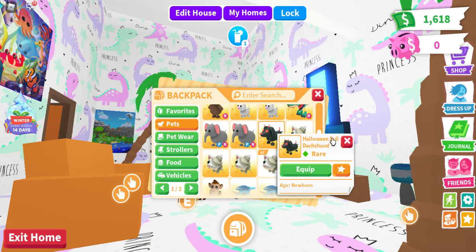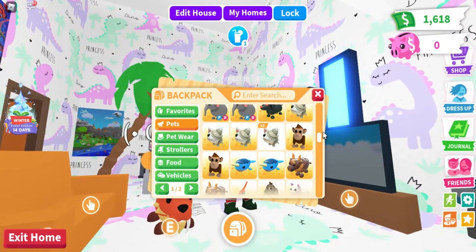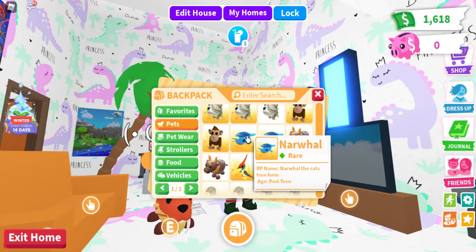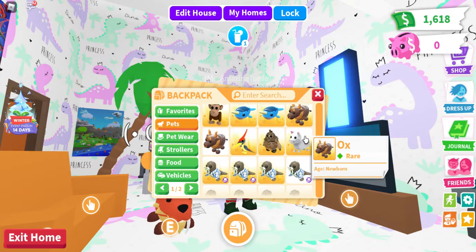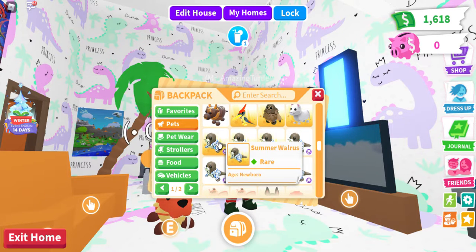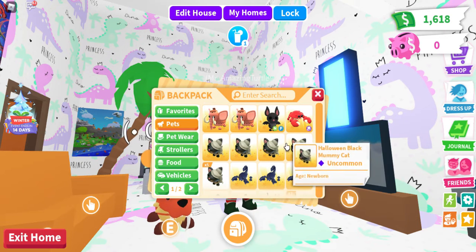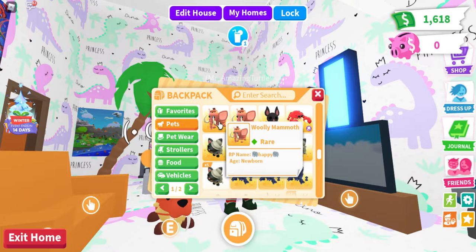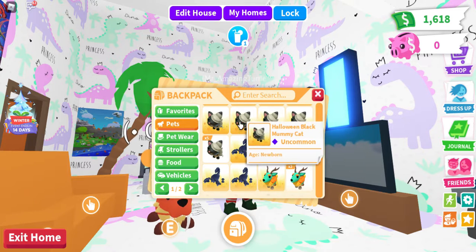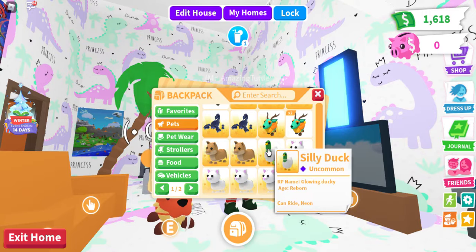We have the Halloween evil dachshund, the Halloween white mummy cat — which is actually my cat from even TV. We have monkey hats, nor all the cats, ox, pterodactyl, sasquatch, snow puma, and then a bunch of summer walruses. Don't ask how much Robux it took to get that golden walrus. We have two woolly mammoths — one named Happy. We have my first neon ever, a bat named Timmy, and a crab named Rave.